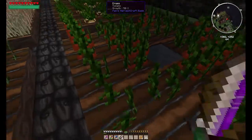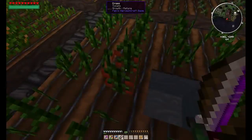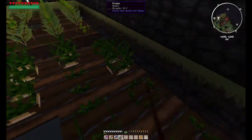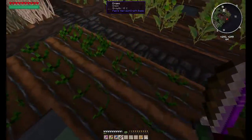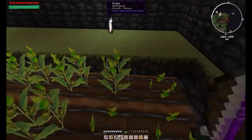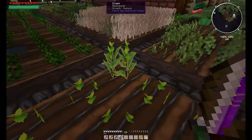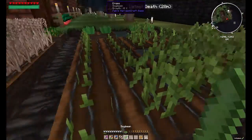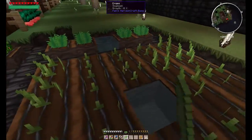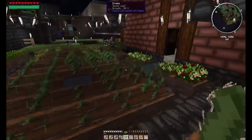I got my tomatoes here, which I need for everything basically. I love tomatoes — in real life it's like my favorite fruit. We got onions, spice leaves, bell peppers — lots of these. I know this isn't the most efficient way to farm, but I like it. And soybeans — these things are amazing. I don't think I need any more wheat.